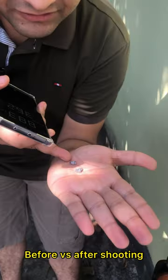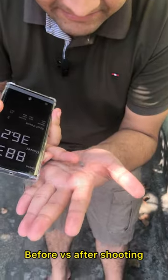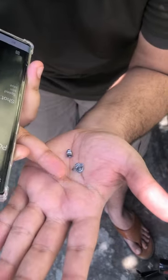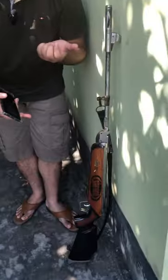This is the normal pellet before shooting, and after shooting it becomes like a steel sheet — like a steel paper sheet. You can see this is how much energy this air gun can produce. This is the boss. Thanks for watching.